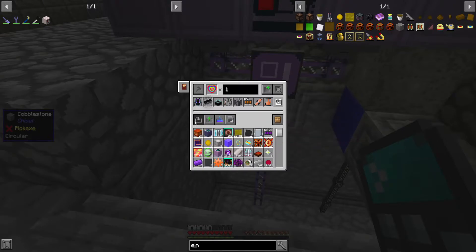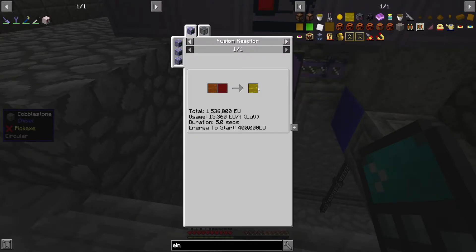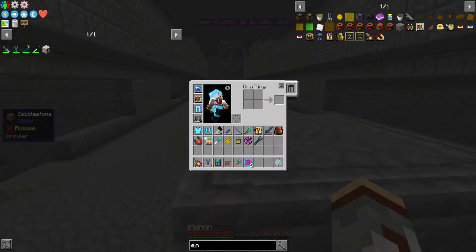I wonder if this tells me how much einsteinium I need - looks like I need six buckets worth. So 648. For einsteinium I'm gonna need a one-to-one ratio, so I need six buckets each of berkelium and californium. Technically this doesn't even need to be in a mark 3, so let's just go and get some californium and berkelium set up.